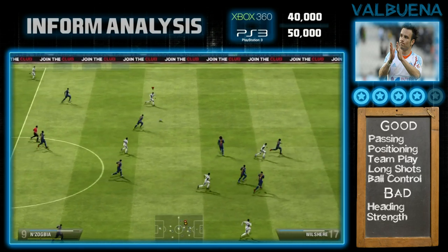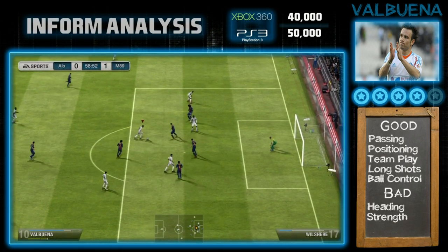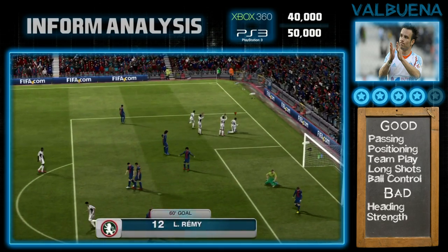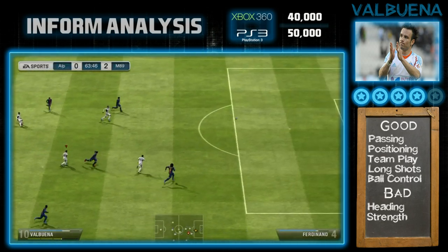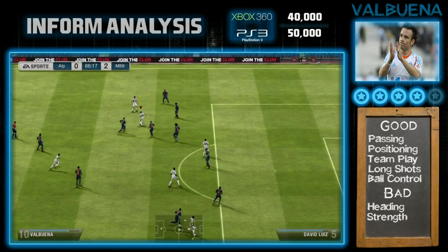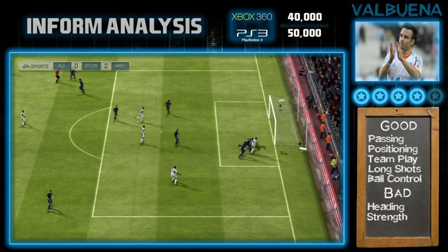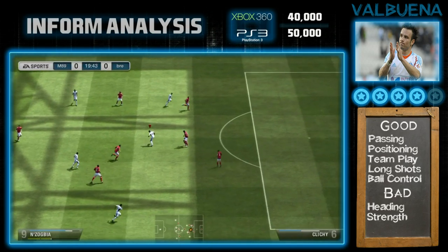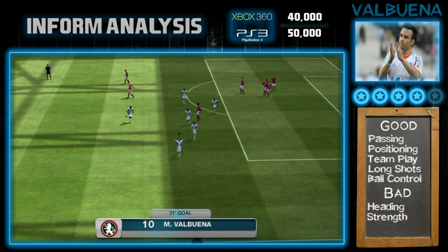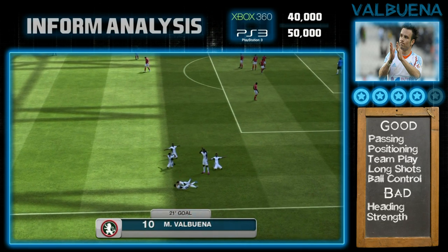Straight away first game, Valbuena plays a nice little outside-of-the-boot pass to N'Zogbia, it goes back to Valbuena who creates the chance, and it's put in by Remy — good start. Second half, Valbuena creates again. How about that effort — it's sailing in! His long shots are definitely worth having a crack with. A finesse shot hits the post and crossbar — so accurate. Then he takes a touch, gets away from the centre back, and puts it in the net in one flowing movement. Superb card.